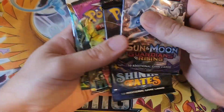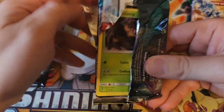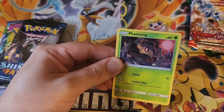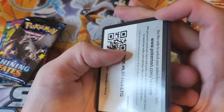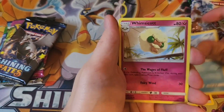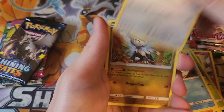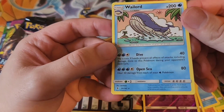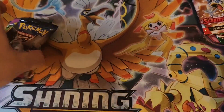We'll open these by the order they came out. First up is Sun and Moon Guardians Rising. It's been so long — and how appropriate: the very first card I open is Danny Phantom's little mascot, Phantom himself! Hilarious. Cards include: Vanillish, Whimsicott, Barboach, Carvanha, Talonflame, Jangmo-o, a reverse Mimikyu, and a Wailord non-holo rare. Not a great start.